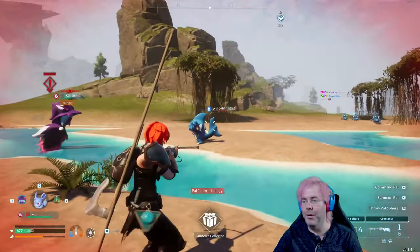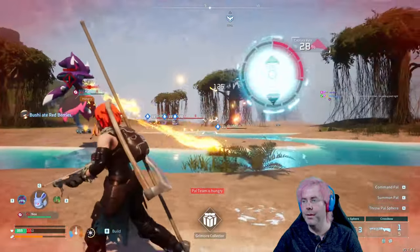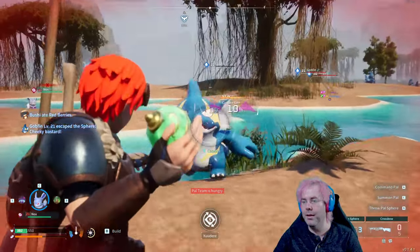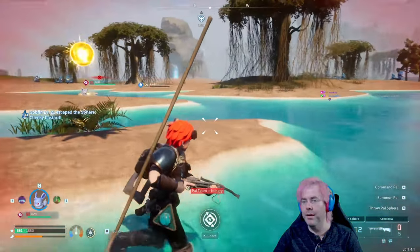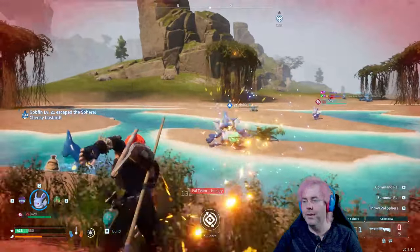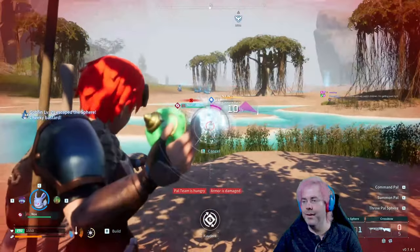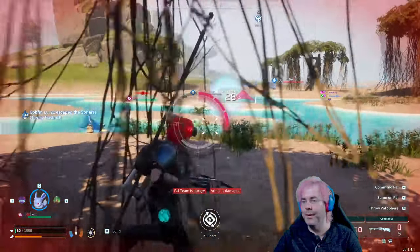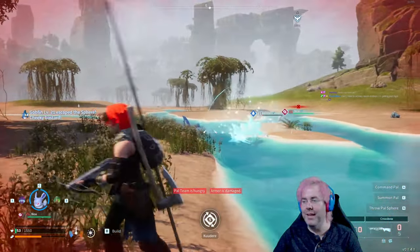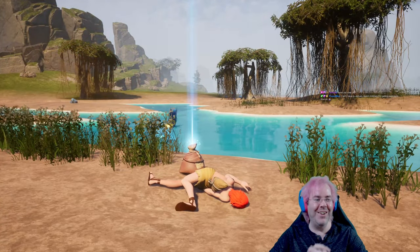I am low on health. Why is there an ox? 28% chance — armor is damaged. 58. I'm out of those balls. There you go — I'm dead.